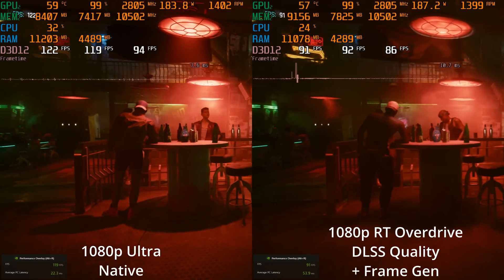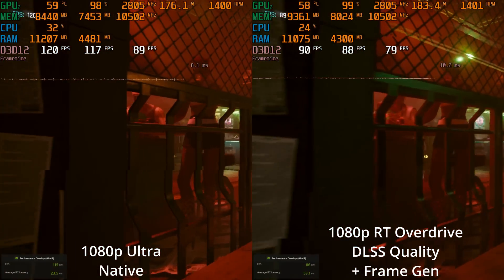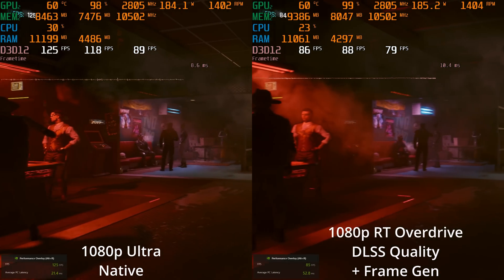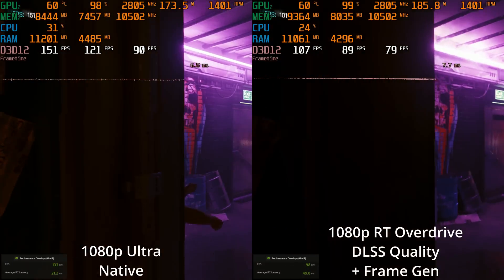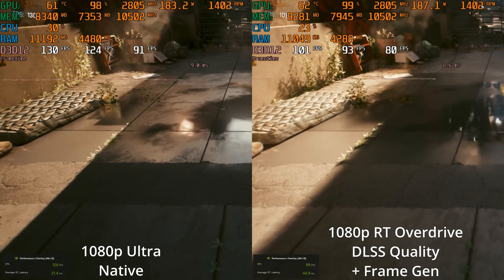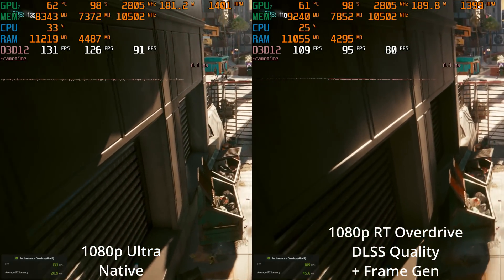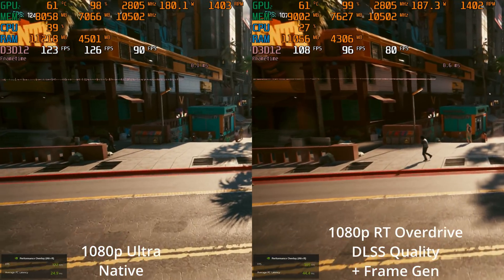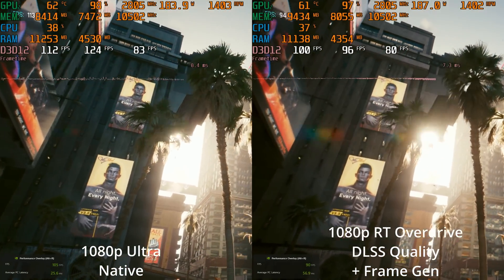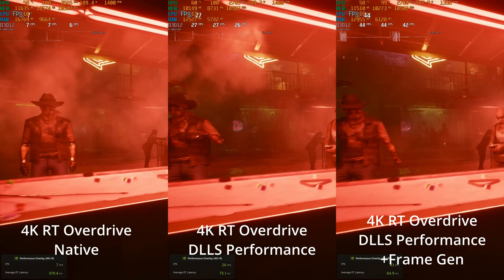Before leaving 1080p, we see native 1080p ultra on the left versus RT Overdrive using DLSS quality and frame generation on the right. The native 1080p ultra is running at a higher overall frame rate as well as considerably lower PC latency, so it will feel more responsive to play. But it is fun to look at the new path tracing mode. I think some scenes look night and day better - the way character faces look with the lighting, they feel a lot more grounded in the scene. There are considerable differences between the two images.